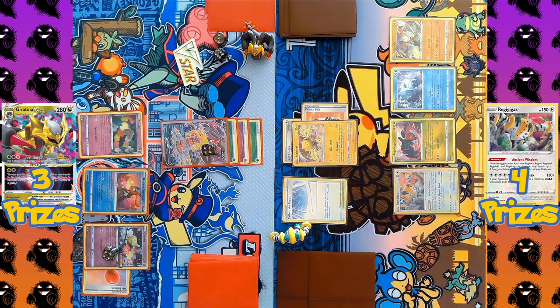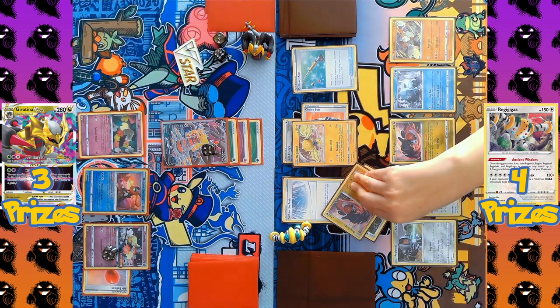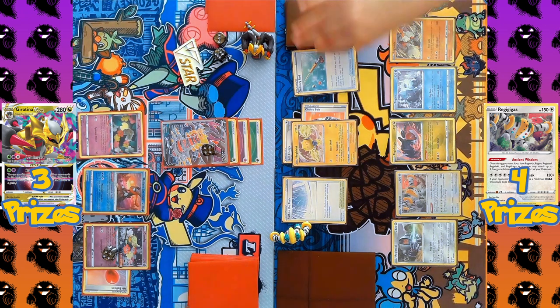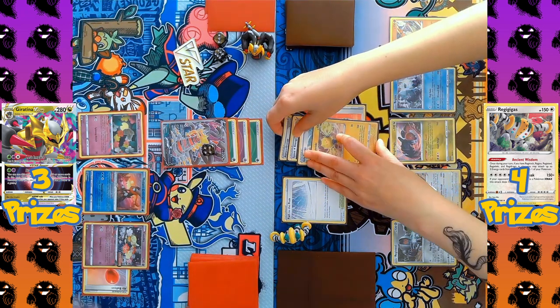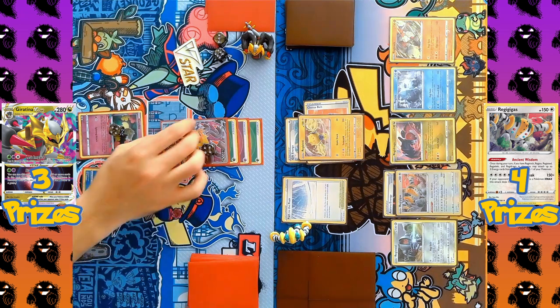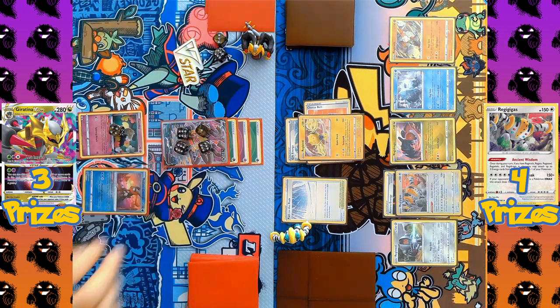Regieleki comes back up as active. The player has a second Registeel ready, so Regigigas can still activate Ancient Wisdom. Another Ordinary Rod shuffles the KO'd Regidrago and Registeel back into the deck to keep the combo going. Regigigas activates Ancient Wisdom, attaching Speed Energy and Aurora Energy to Regieleki plus an Aurora Energy from hand to the benched Regigigas. Terra Spark is declared, hitting the active Giratina for 150 damage with the Choice Belt boost, taking the KO, and dealing 40 damage each to the KO'd Comfy and the new benched Comfy. One prize taken by Regigigas.